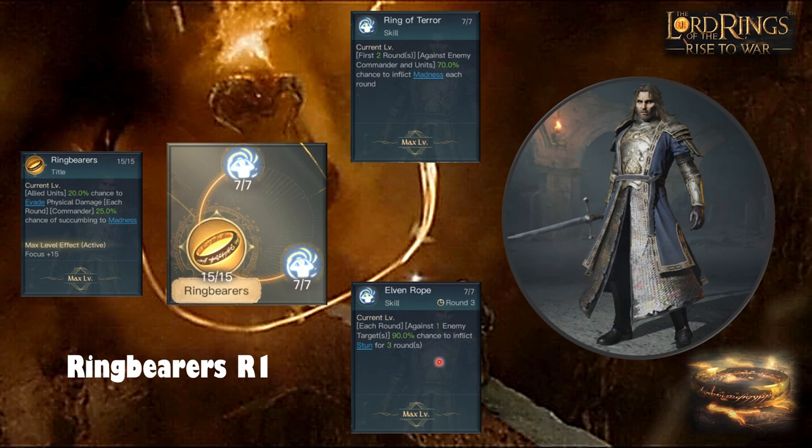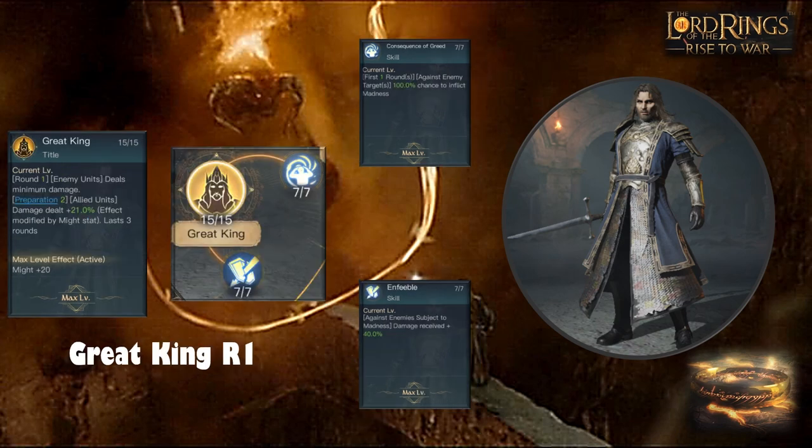Moving on to the second R1 skill tree — Great King. Round one, enemy units deal minimum damage. This is a great skill because most unit types have a large damage range. Preparation gives all allied units damage out plus 21%, modified by Might stat, from round two onwards — roughly 37% with my gear — which is a massive damage buff lasting several rounds.